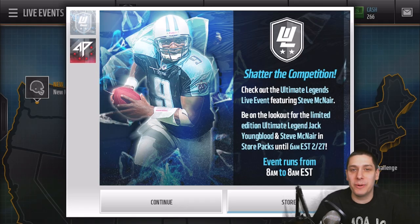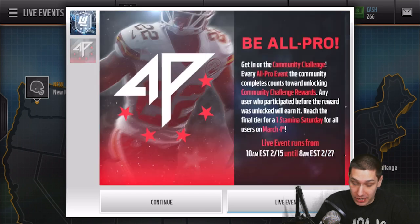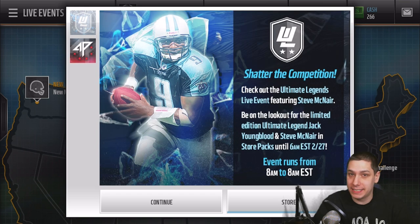Hey, what is up guys? Clickwood here, back in with another Madden Mobile pack opening video today. We have 50 of the Ultimate Legend Packs ready to open. We're looking for the new Steve McNair and Jack Youngblood items that are in packs right now — very, very nice cards. There's also all pro packs currently in the game that you can purchase. There's a lot of good stuff we could potentially pull today.